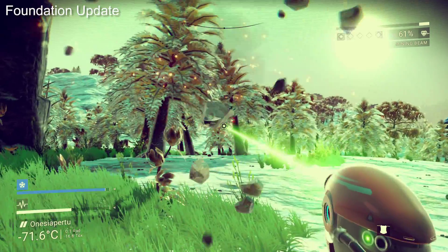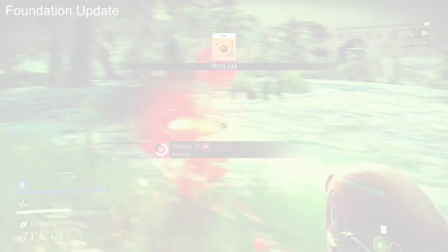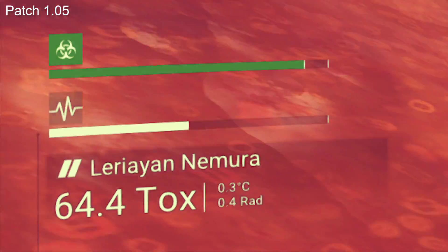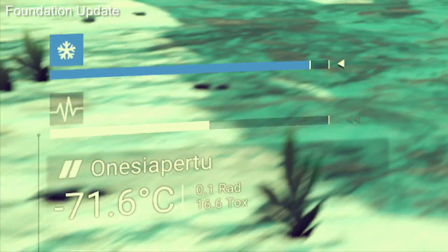Even the HUD on the bottom left is free of the aliasing artefacts we saw on earlier patches. Check out the difference with this zoom in — before and now after with the Foundation update. Pretty nice.